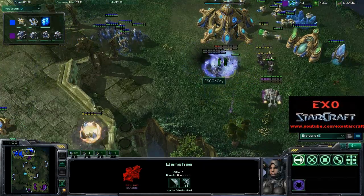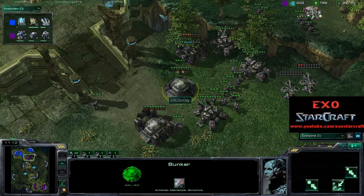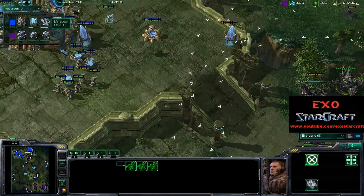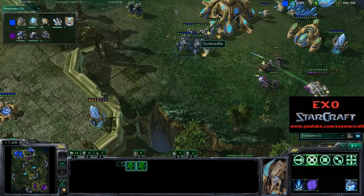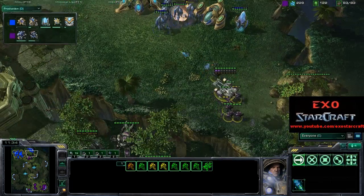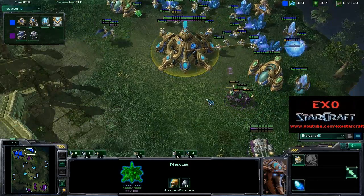Very close — almost killing those Banshees, 2 HP on that Banshee. The bunkers are finishing. I'm not exactly sure why he didn't go for it there — the bunkers weren't finished and there were only 3 tanks, I think he had enough to deal with that, especially with storm on the Marines. Looks like Goody is going to be moving some of his forces from this side to the other side — this is really good because you can draw your enemy into siege tank fire and do damage with your Marines as well. Wydra is losing a lot of Stalkers — that was surprisingly good for Goody.